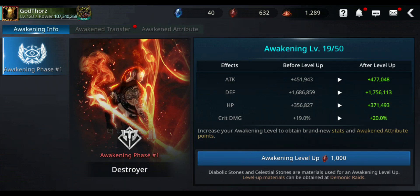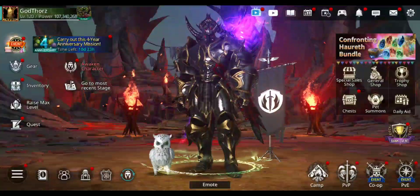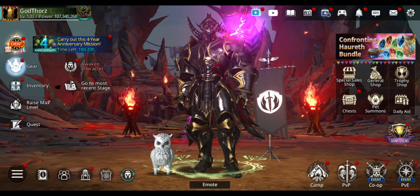Hello guys, welcome back to a new Darkness Rises video. In this video I'm gonna try to power up my main character to 120 million power — that's a lot. Right now it's 107 million. I also want to try to get awakening level 20 and beyond, because after level 20 we use a different type of stone. I want to see how many we need for each level and how much power we might get. Let's start!